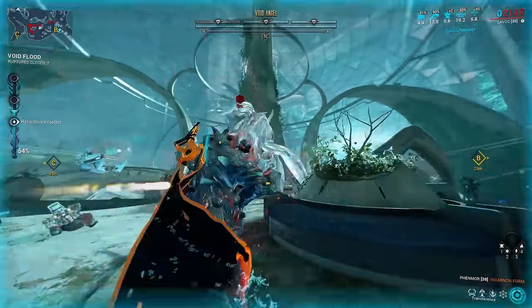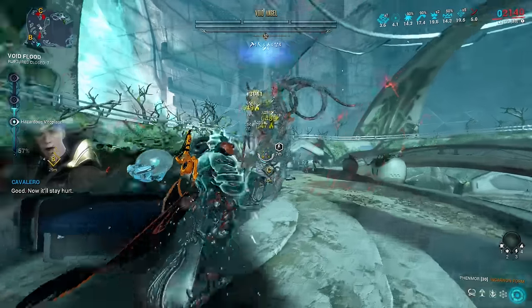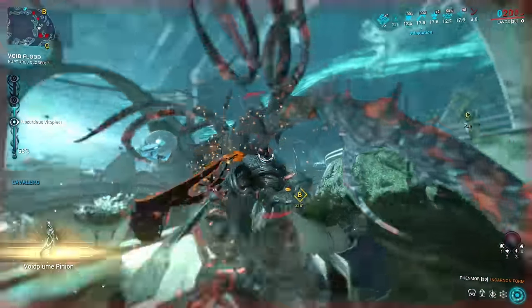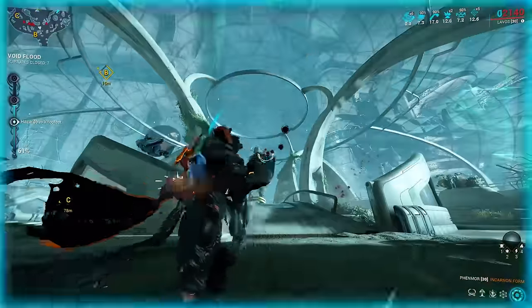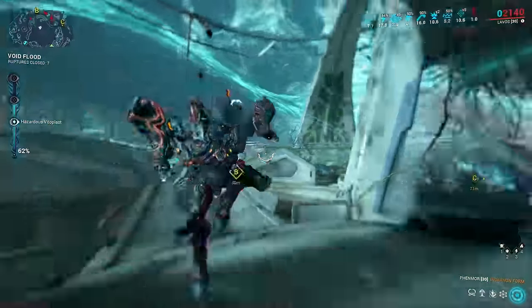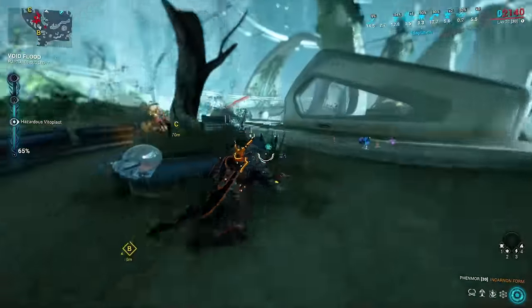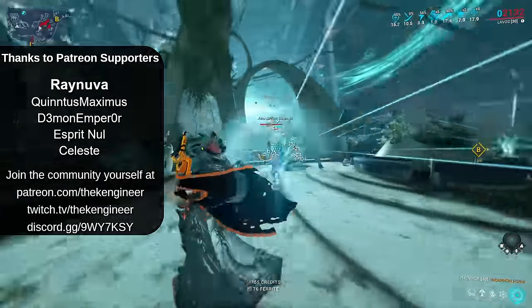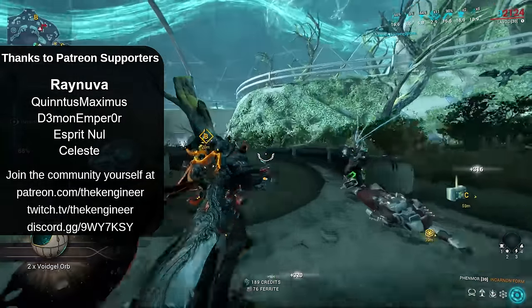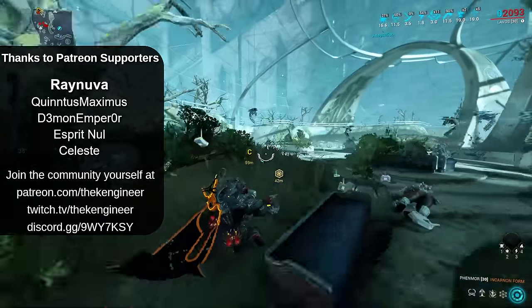And as you might expect with something new, there are some bugs or potentially unintended mechanics to be aware of. While many have been patched, there's still a client-side bug at the moment that allows you to gain Incarnate charge by shooting corpses. This doesn't work if your mission hosts, though, so it's definitely a bug — don't rely on this one forever. Otherwise, the Fenmore is a very capable weapon. This is the first of three videos on these Incarnate Weapons, so check out the next weapon video to further build up your arsenal. And as always, evolve weapons, break heads, and fire well, Tenno.